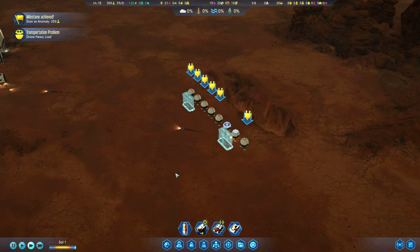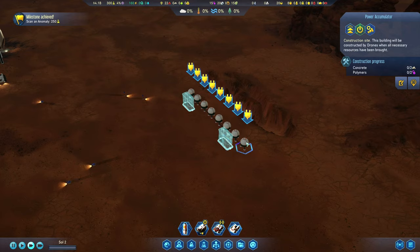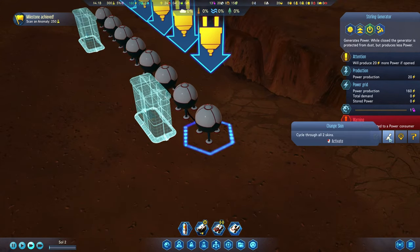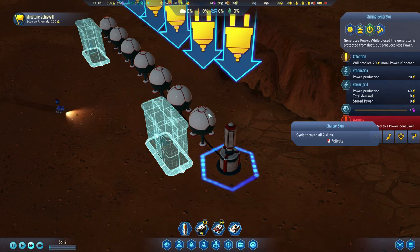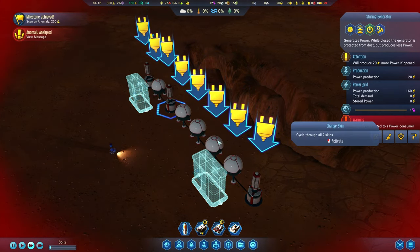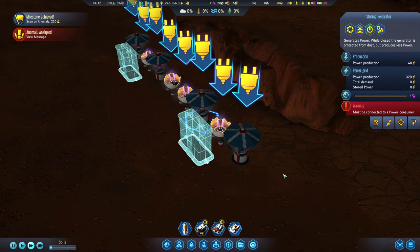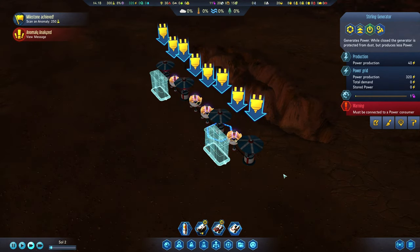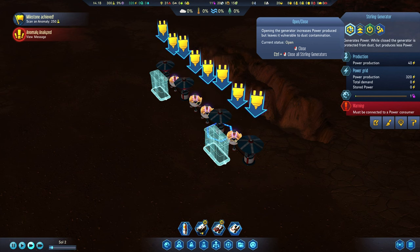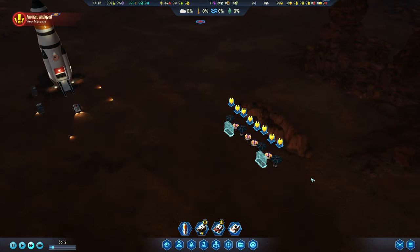The next things I want to build are power accumulators — this is where we'll store power generated by the Sterling Generators. It looks like we can change the skins on these to make them more interesting. I'll go for a pattern, changing the outside ones. Having them open will actually generate more power than having them closed; however, if they're open they are more vulnerable to dust contamination, so we'll need to make sure they don't stay open in a dust storm.